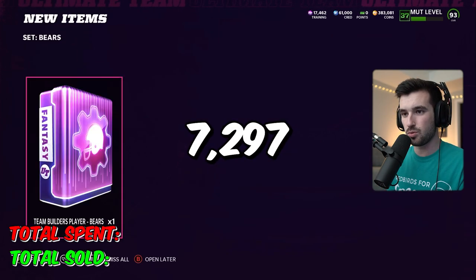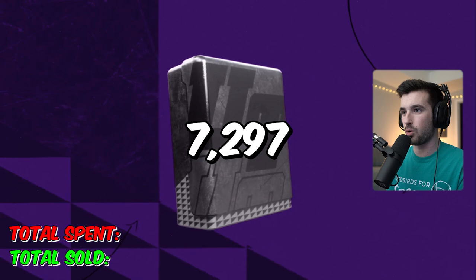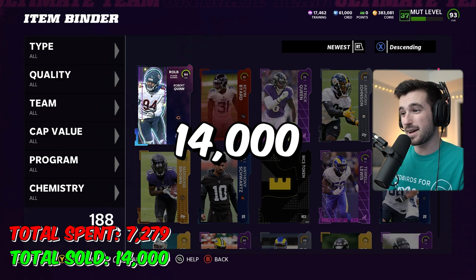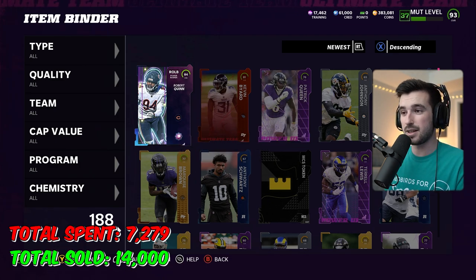It took us over 20 minutes to get our first three elites because I was so picky, but the golds we got in pretty much three refreshes. Now we can build this card. We spent 7,297 coins, and Robert Quinn is going for 14,000 coins. As of right now, we are at 6,700 coins profit — though I spent way too long sniping those elite cards. We do have one left over.